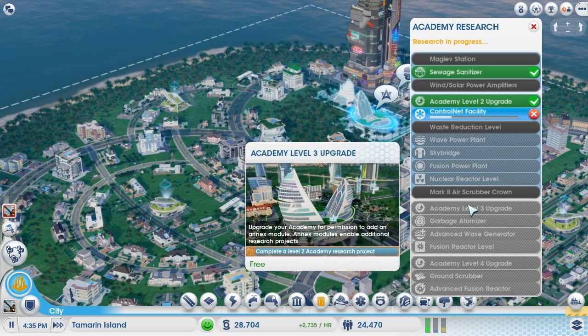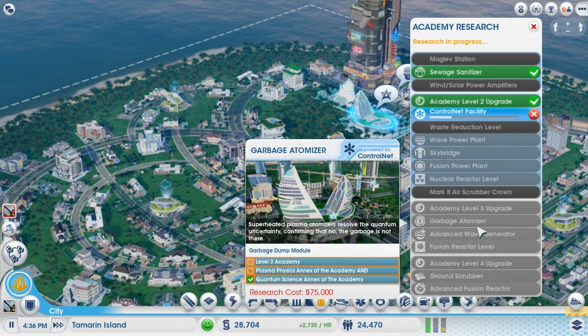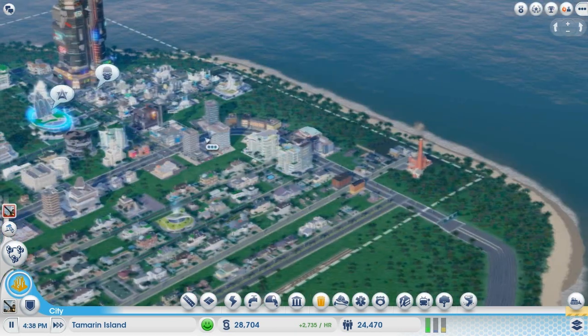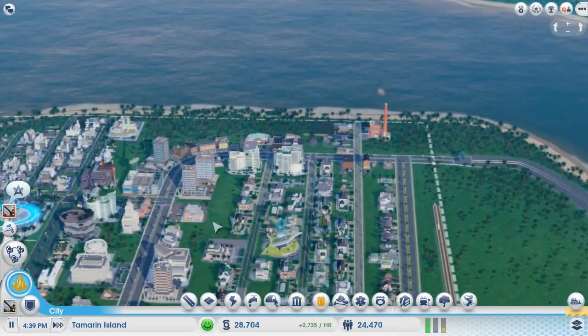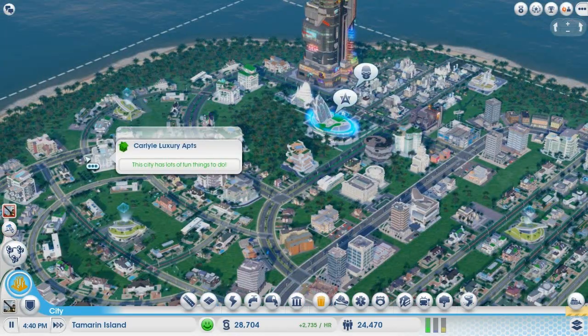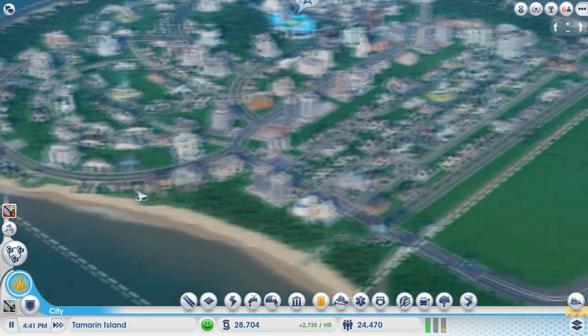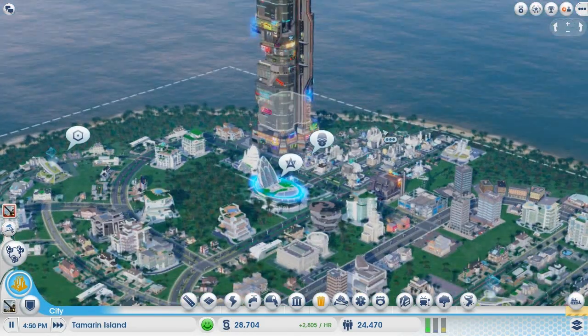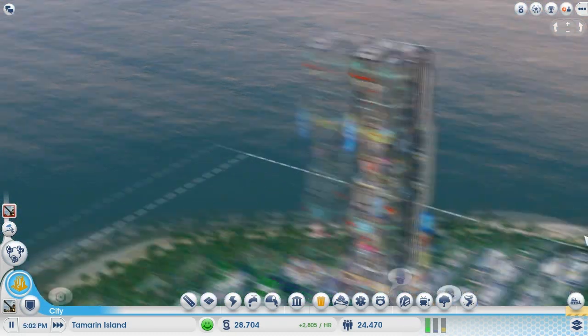I also want to get to the Academy level 3 upgrade and then get the garbage atomizer, which will let us go back to the Omega Co place and atomize the garbage. We'll have a closer look at what that does a little bit later on. Let's get to work by speeding things up. I really like the elevators here as well - they're pretty cool.